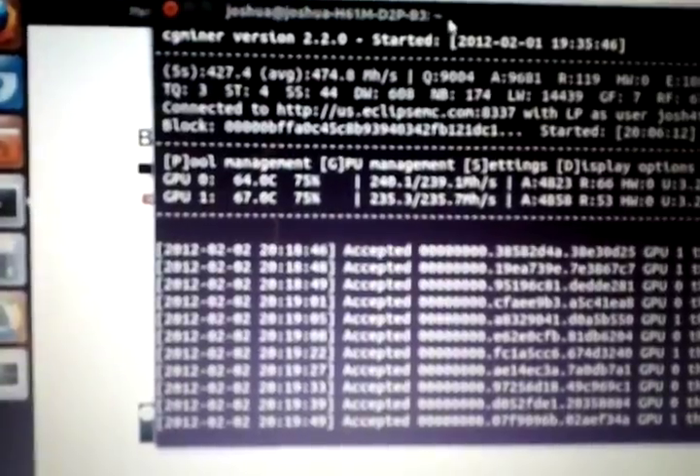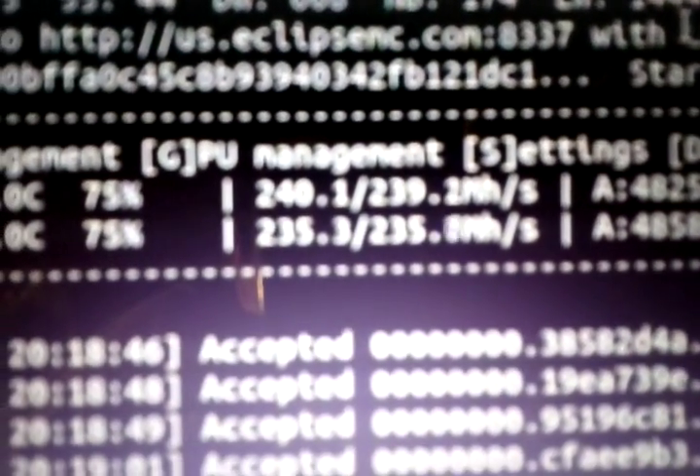This is the actual program. You can see fan speeds are both running at the max — I set it to 75%, so my computer is fairly loud. My room has been closed all day because I've been in class, so it's been heating up. You can see it's getting 240 megahashes on the first card and 235 on the second card.